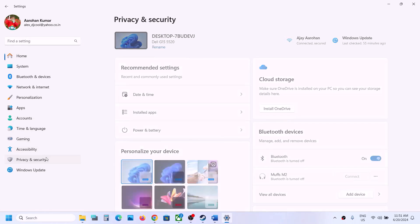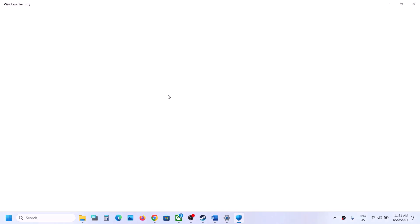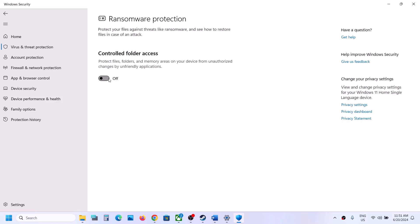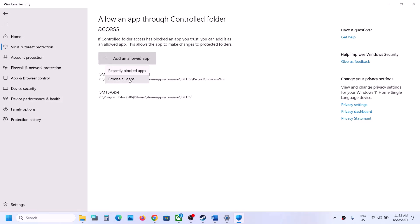If you are not using a third-party antivirus and are using Windows Security, open Windows Settings and go to Privacy and Security (Windows 11) or Update and Security (Windows 10). Click on Windows Security, then Virus and Threat Protection, scroll down, and click Manage Ransomware Protection. Turn on Controlled Folder Access, then click Allow an App Through Controlled Folder Access and click Yes.